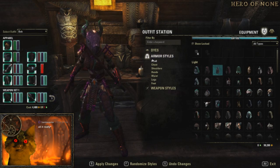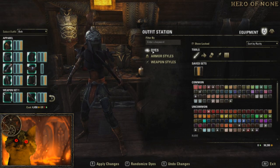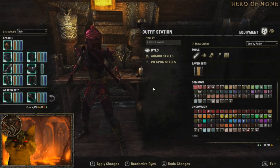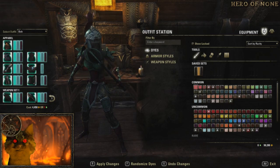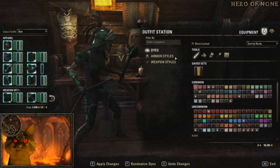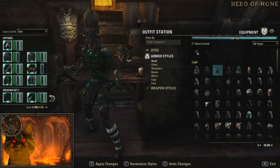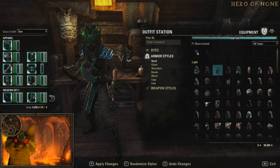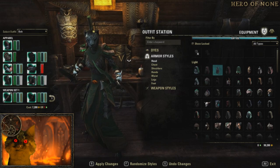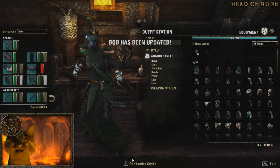Just keep on randomizing until you get something you like. Oh, what are those? Bob has been updated.